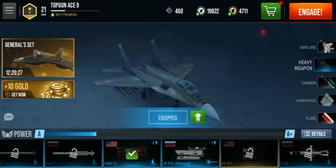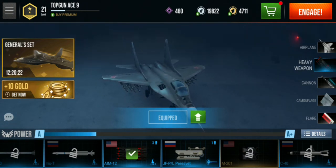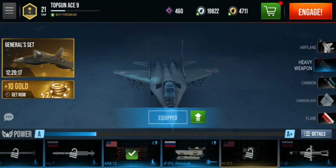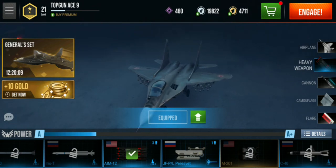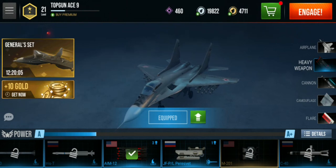I'm gonna show you how to upgrade your missile, weapons, or cannon. You just need to click here — choose which one you want to upgrade: cannons or heavy weapons. The heavy weapons are the air-to-air missiles, and the cannons are the machine guns.